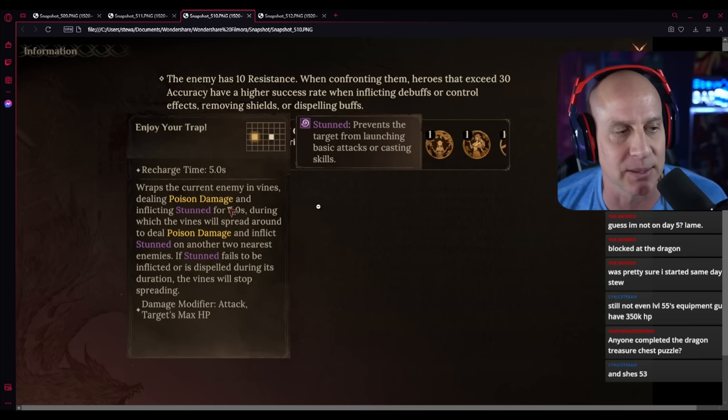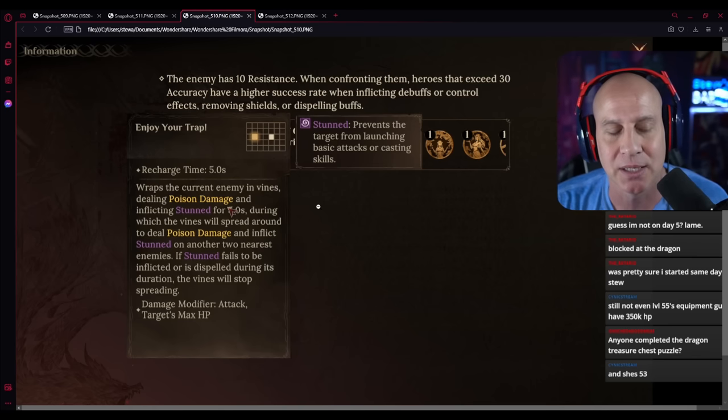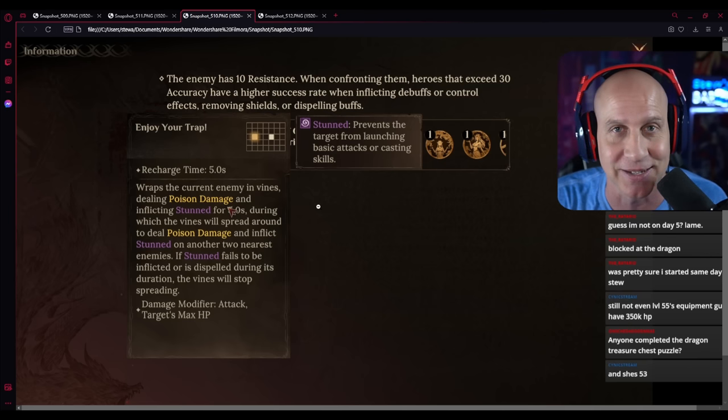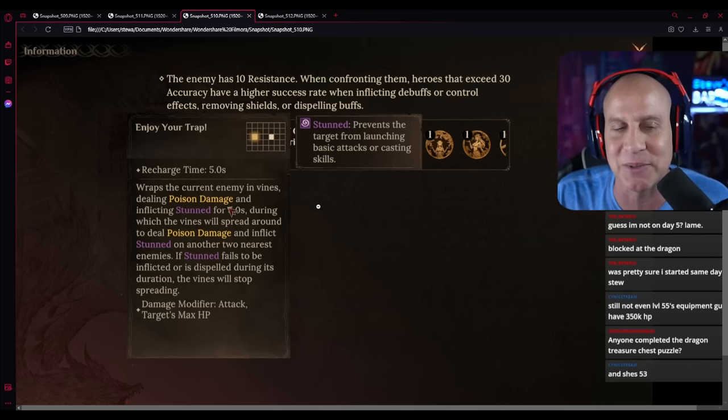This move where she stuns someone — if you have high resistance on the person she's stunning, like your main tank, then this will stop it from stunning anyone else. Since it's the very first time we're facing her, I didn't worry about the stun. The stun did hit my tank and then it went over to somebody else next to them. It wasn't a big deal.